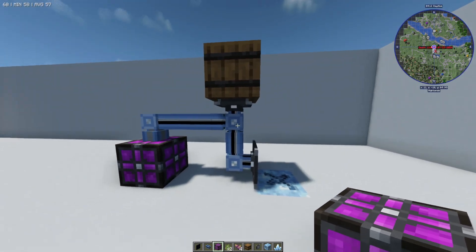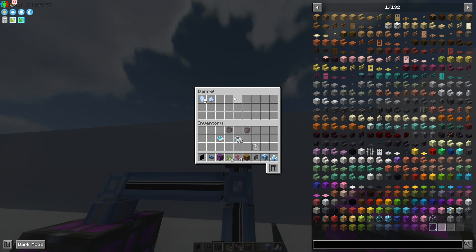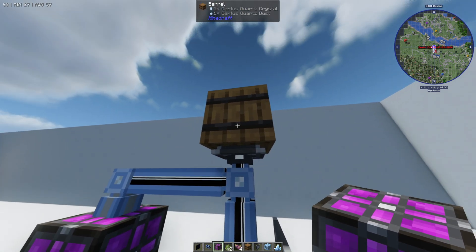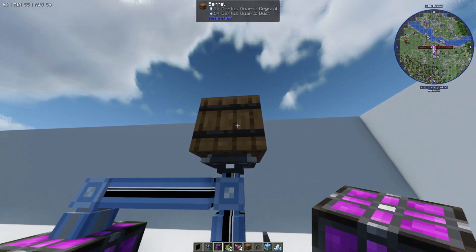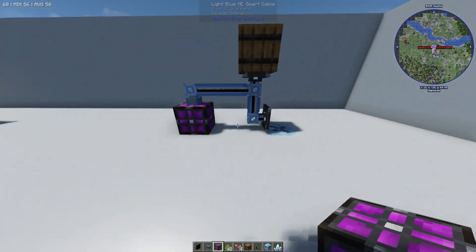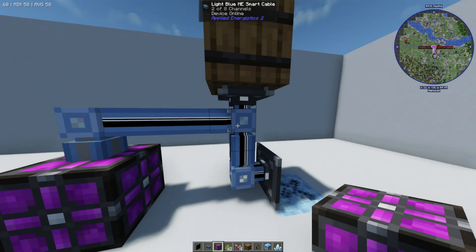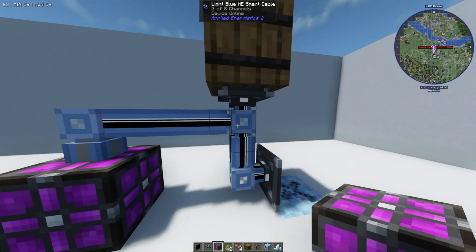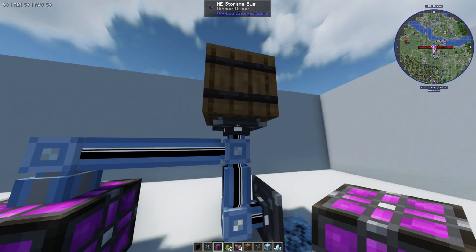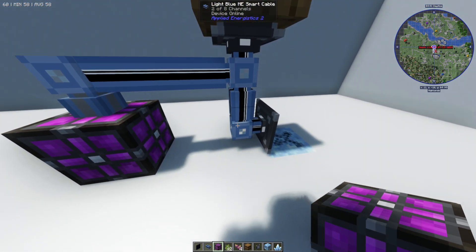I've connected this up here and I've gone ahead and put a barrel up here. The barrel is so that I can collect the items and also so that the system knows what item to withdraw from it. It's often good to have this farm disconnected from other storage so it doesn't get confused, but it can work either way. We've got the barrel, connected to that is the ME storage bus, and then that's connected to the smart cables.